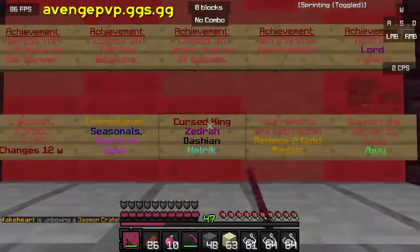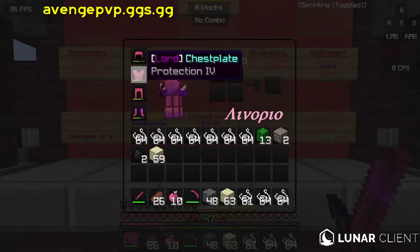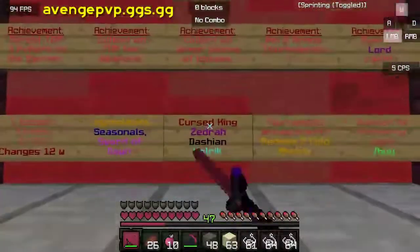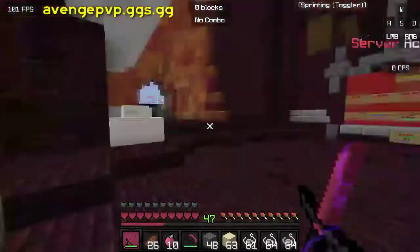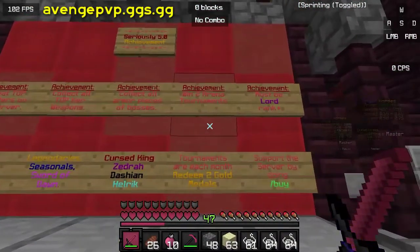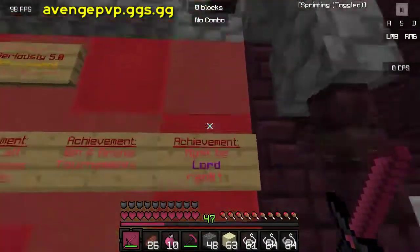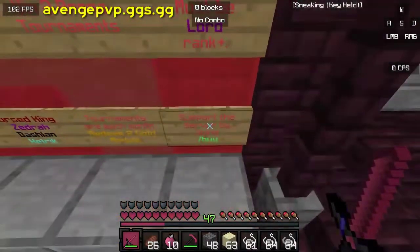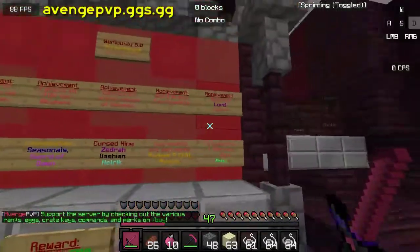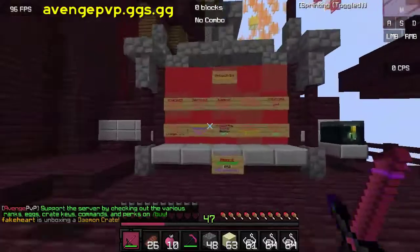I was talking to the owner earlier — Chris, King, Zedra, and Herlick are the bosses you can kill, and they drop God set pieces like protection six or seven. It's OP factions but it's not too OP, which is still pretty cool. Some achievements require Lord rank to unlock.